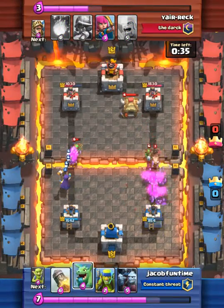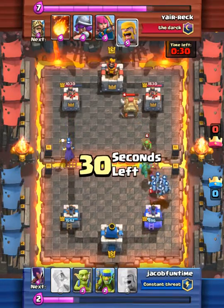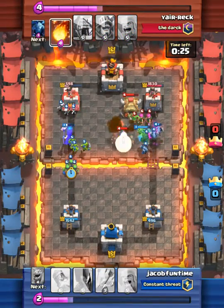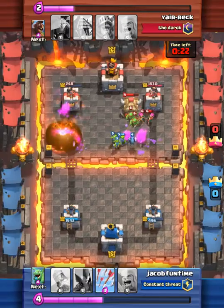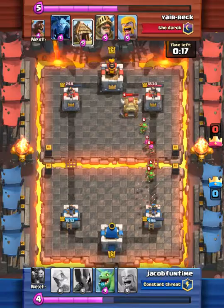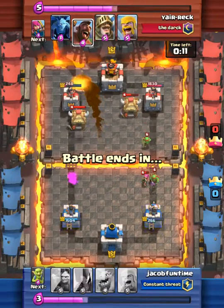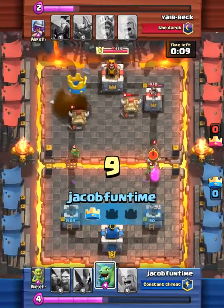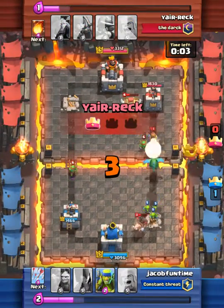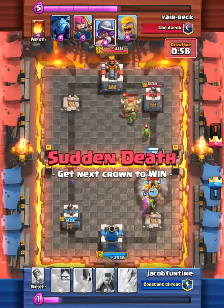I drop my arrows, which was actually a mistake because now he has his hog rider. We drop our minions so it doesn't take out our tower, and our regular goblins to please take out that tower — and it almost does. On the very left of our side, we have a rocket and it takes it out. I usually like to keep lightning or rocket for cases like that. But sad enough, he takes out our king crown tower.